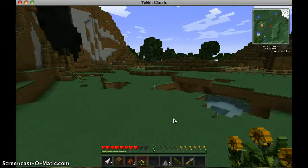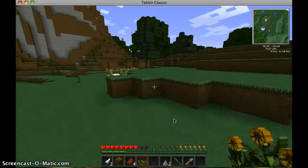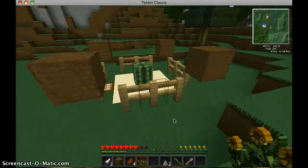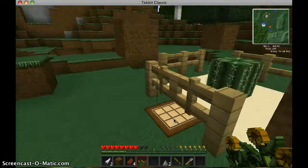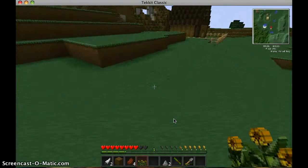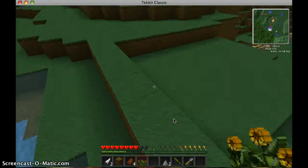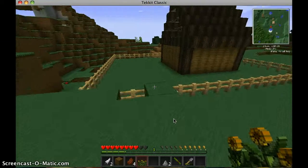I went to get cactus so I can make poisonous darts for the blowgun. The poisonous darts put very little damage — one shot won't even kill a chicken, which has the lowest health. But two shots will, after the poison. So it's pretty weak, but it's helped us.